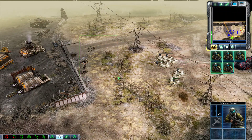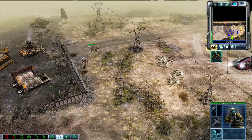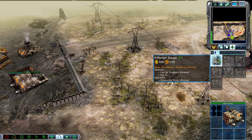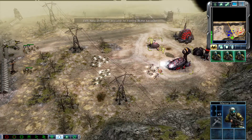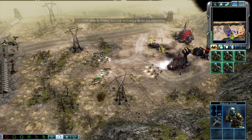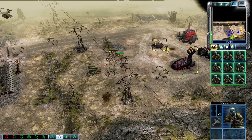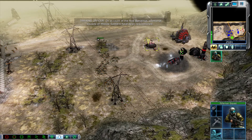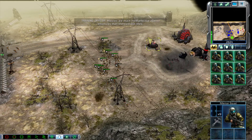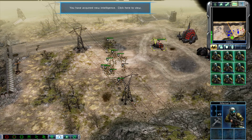Units are needed. Incoming transmission. Nod presence appears to be minor. Missile squad reinforcements have arrived. New unit types available for training at the barracks. Unit lost. Assault fire. Reporting in. On account of the Nod presence, additional squads of missile soldiers have been requisitioned. Missiles are much more effective against structures than standard GDI rifles. Intelligence data updated.